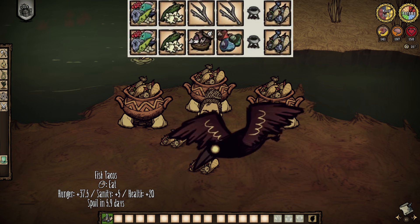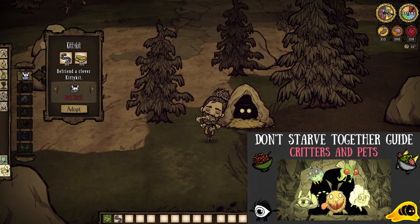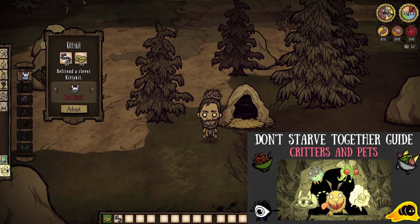Fish sticks are next, and are quite inexpensive all things considered. I would be careful with the double fish now though, as the newer recipes may sneak in on occasion. But a single fish, twig, and monster meats for 40 health, 37.5 hunger, and 5 sanity should not go underappreciated ever. You will also need some to adopt a kitty kit from the rock den.